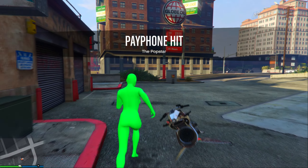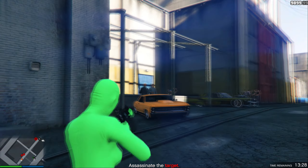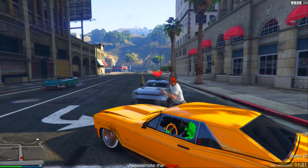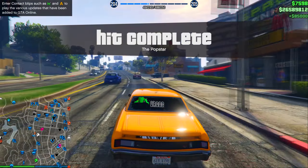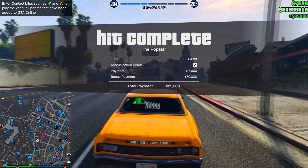This mission is called 'The Pop Star.' Come over and get one of the cars in the marked zone — it doesn't matter which one. Drive it to the target's car and take out the person inside. Bada boom bada bing — simple easy mission, another $85,000.